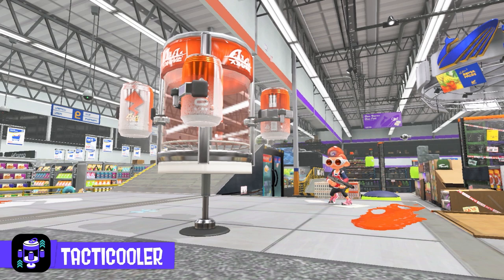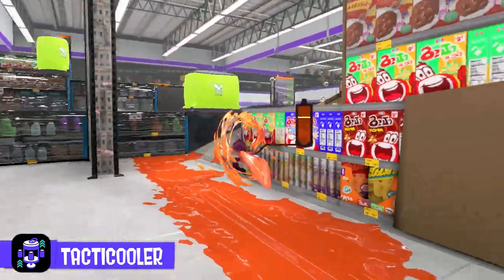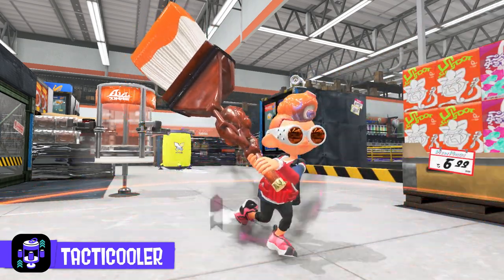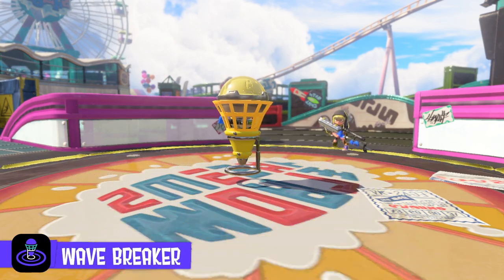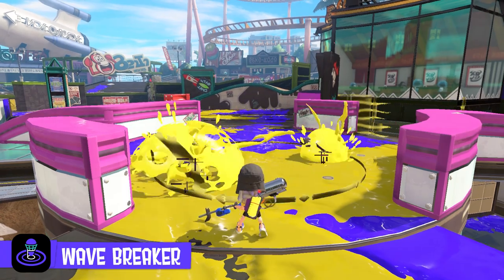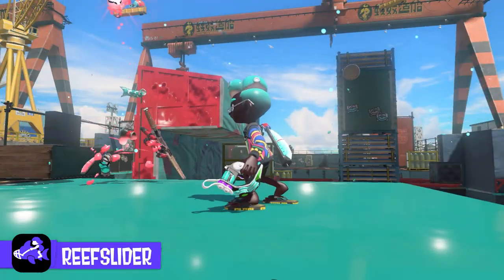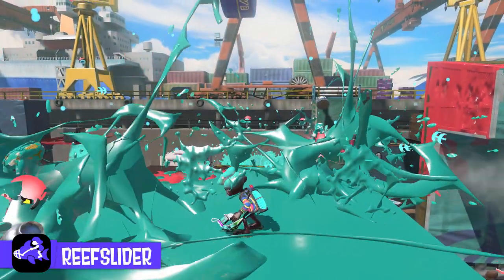Let's dive into the weapons that can help you claim even more turf: special weapons. These are special kinds of weapons that can be unleashed after filling up the gauge from inking turf. This is the Tactic Cooler — when activated, a fridge appears with in-game beverages that have a variety of effects, like momentarily increasing speed. They come in packs of four, so take one and share the rest with your teammates. The Wave Breaker unleashes waves around the area, marks an opponent's location, and causes damage — try to avoid them with a well-timed jump. Finally, the Reef Slider: build up power, charge into opponents, and once the attack ends it'll explode and damage the surrounding area.